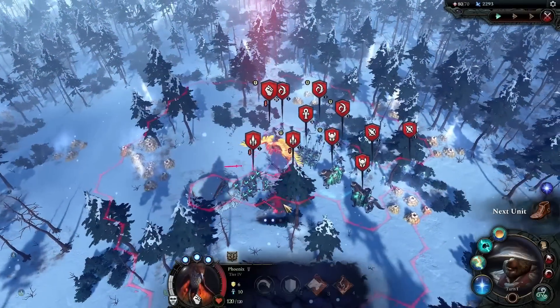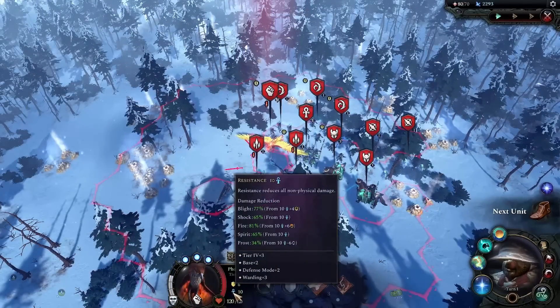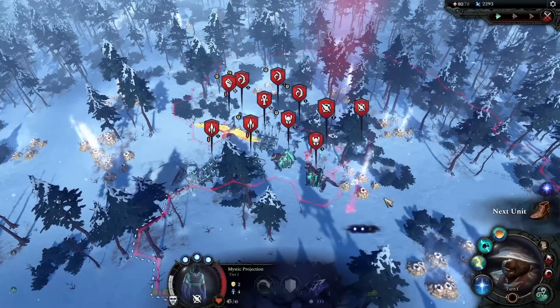So this is his most dangerous unit, the Phoenix. 6 defense and 10 resistance — that's a lot of resistance. Wow. They all have a lot of resistance, that's going to be a bit problematic.